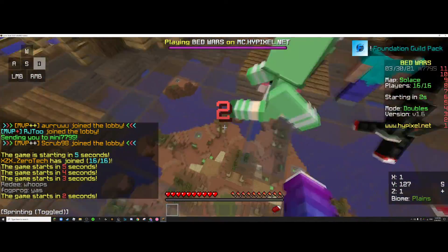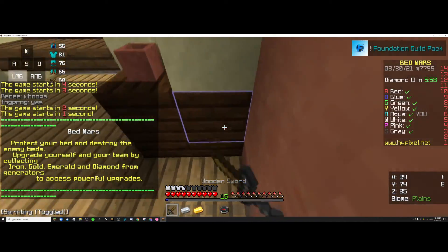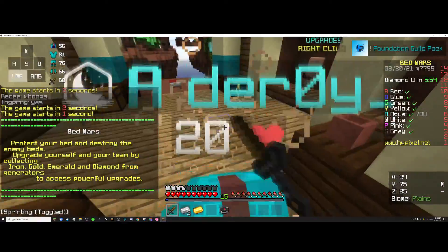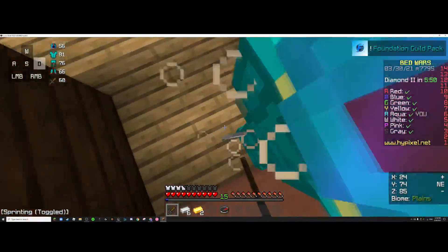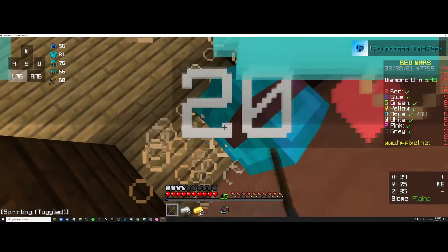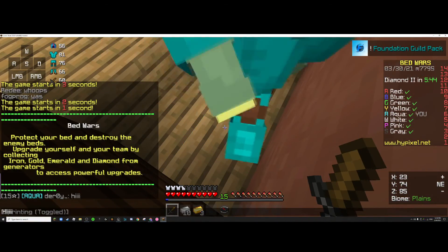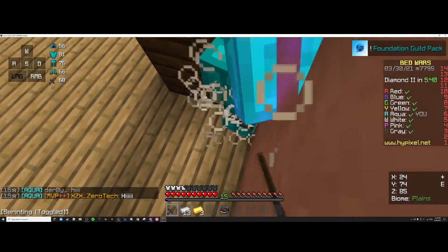I haven't seen the wool yet, I wonder what that looks like. The sword is so nice — that is a good sword. I like this texture pack. The link for this texture pack will be in the description down below. I like teammates that say hi and communicate.